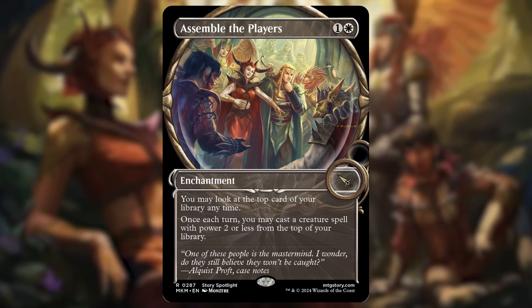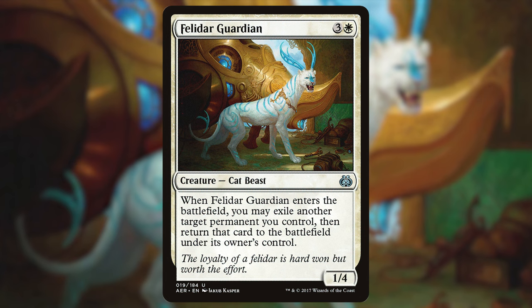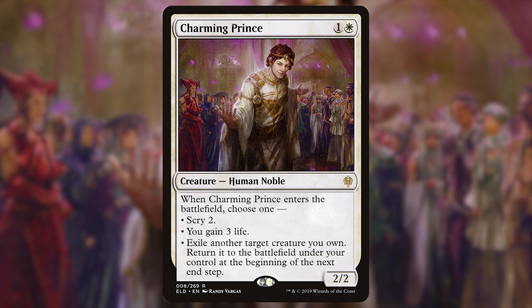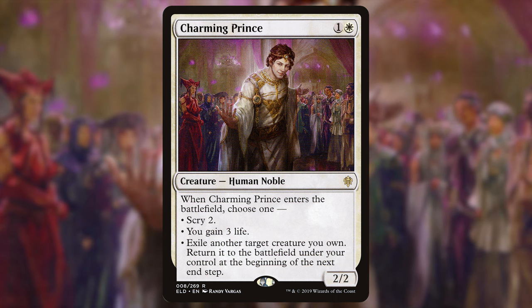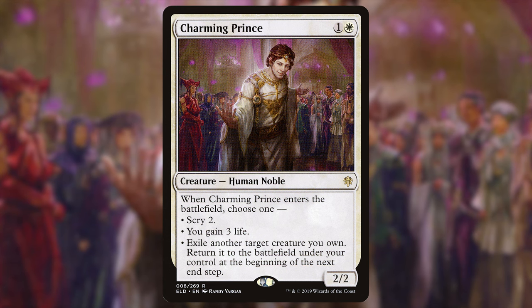With several of our card draw pieces being in ETB form, I threw in some blink cards. Felidar Guardian — three and a white for a 1/4 cat beast. When it ETBs you may exile another target permanent you control, then return that card to the battlefield. Similarly, Charming Prince — one and a white for a 2/2 human noble. When Charming Prince ETBs, choose one: scry two, gain three life, or blink another creature and it comes back on the next end step.